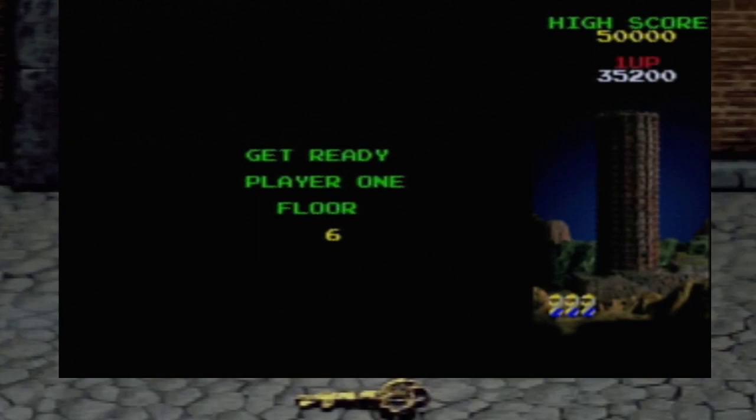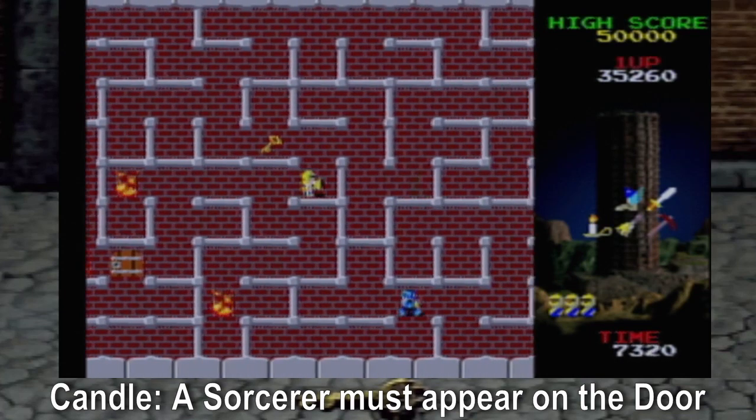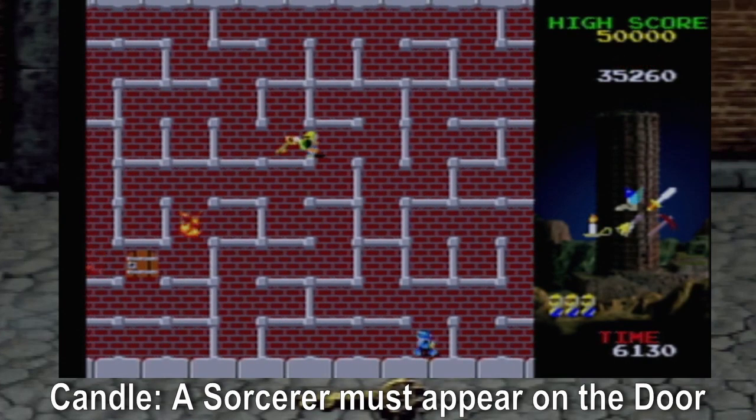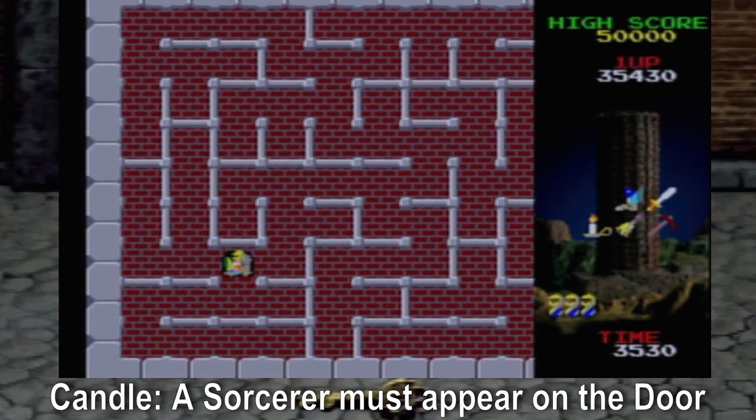Oh no, not this one. For the candle: a sorcerer must appear on the door. Gotta get one of them to show up right there. Is there a better spot to stand to bait them onto it? Because they like standing next to the door — it's not on the door. Maybe down here. Hey, I did it! For the candle. Now I just need to get to the key through all this fire. Practice doing that if you get a chance — that's going to come in handy later: putting out fires with your sword.